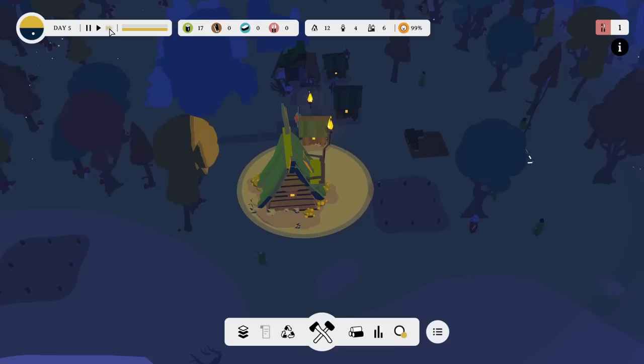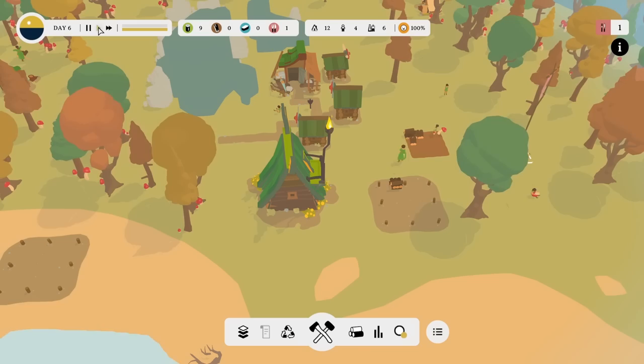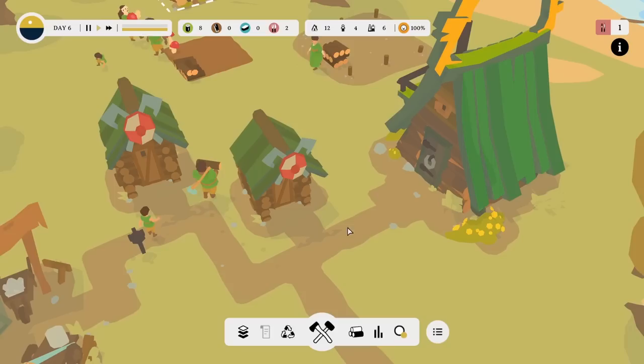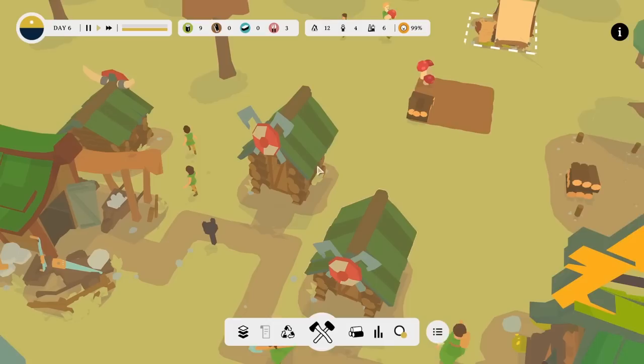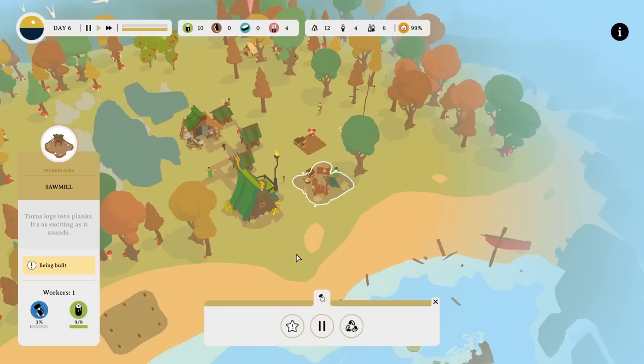That one forager hut is a bit rubbish — recycle that place, get rid of that, and they can also go and work in the other one because there's plenty of food over there. Move time on quick. Happiness is currently 100%, which is very good. I'm surprised people aren't grumpier due to lack of food, but they seem quite happy in our little settlement. I do like the buildings — they're really pretty. Kind of cel-shaded, lovely arty buildings with flowers around them.